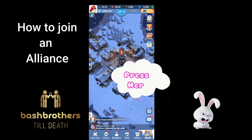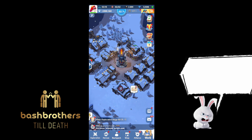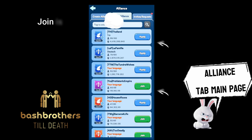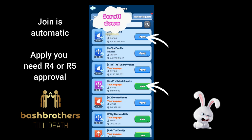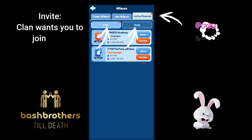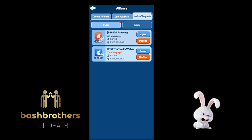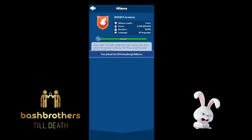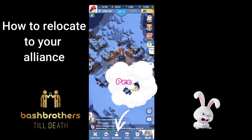How to join an alliance — a lot of people don't know. Press the alliance tab and you'll see the main page. You've got Join and Apply: Join is automatic, Apply goes to R5 or R4. You can see your invites or application requests up here. Join a clan, guys — it's the best way you're gonna get stronger.